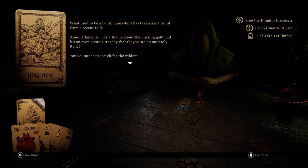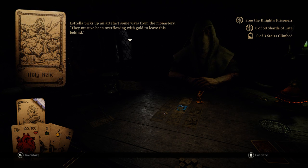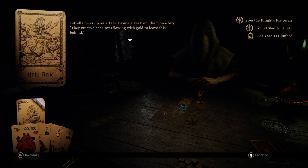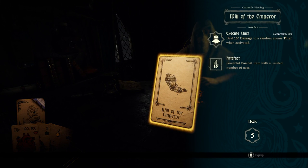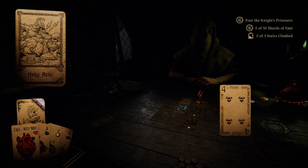What used to be a lavish monastery has taken a major hit from a recent raid. A monk laments: 'It's a shame about the missing gold, but it's an even greater tragedy that they've stolen our holy relic.' Volunteer to search. Astralop picks up an artifact some ways from the monastery — must have been overflowing with gold to leave this behind. Will of the Emperor deals 150 damage to a random enemy thief when activated. That's pretty sweet.